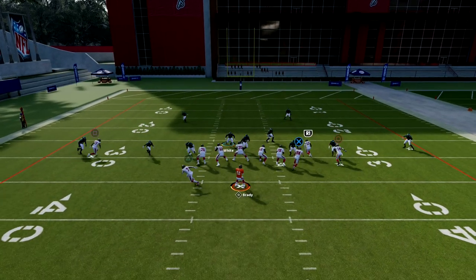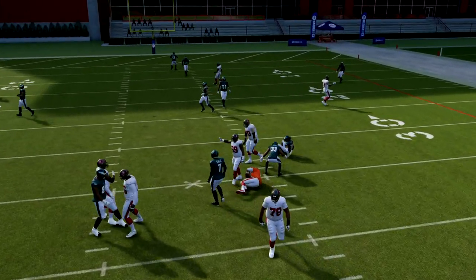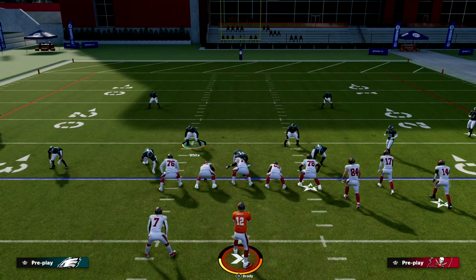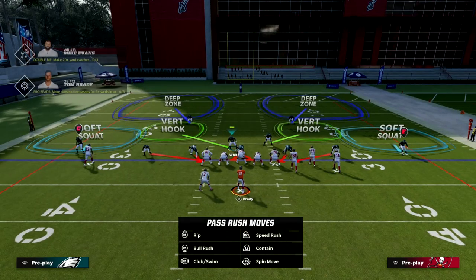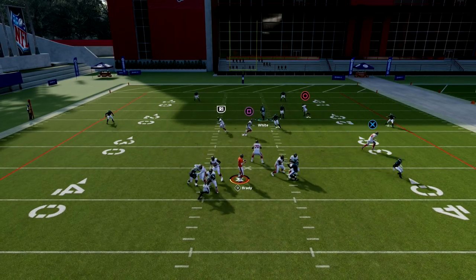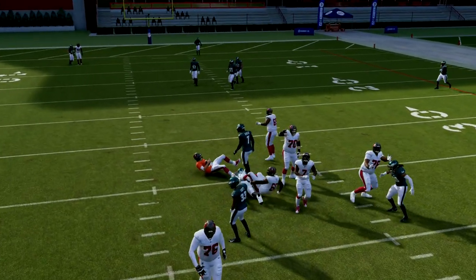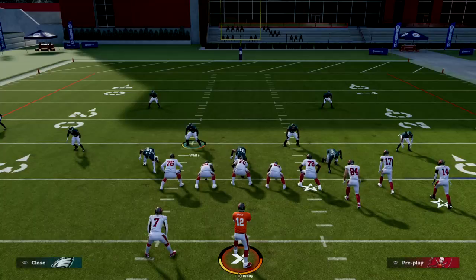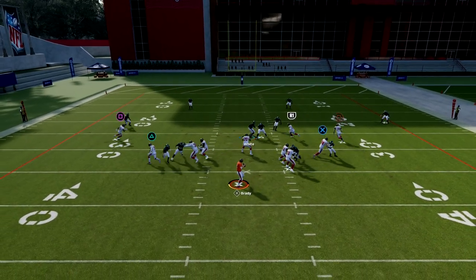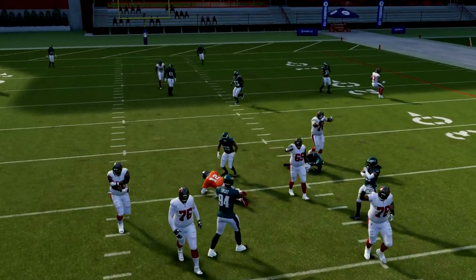What you're going to notice is we're going to scream off of the left side pretty consistently with this setup. Now if they block a running back, you'll notice that a lot of times this blitz will actually scream off of both sides. I will say mesh post is a little unique — in my experience it can sometimes kind of glitchily pick up that side, but you'll still see the other side coming completely free.